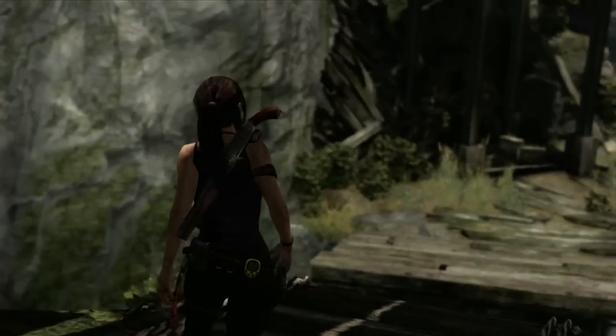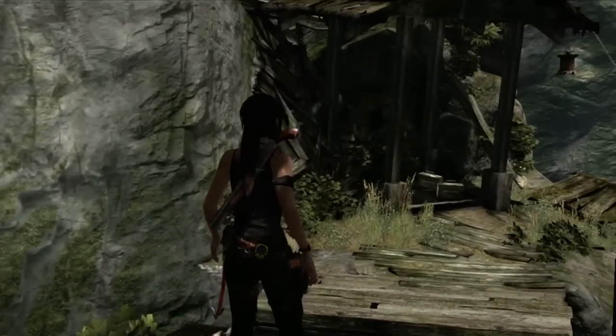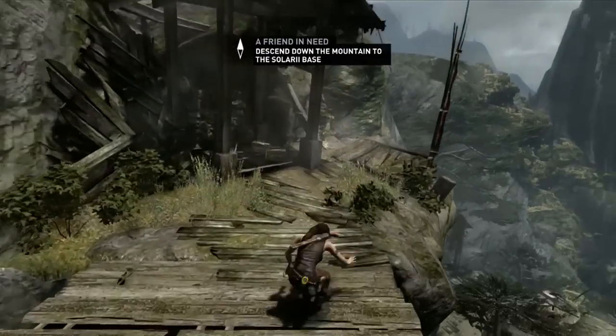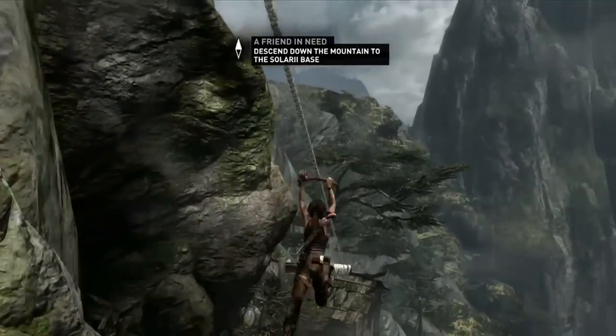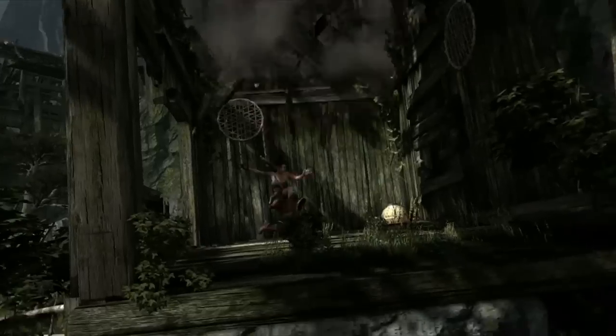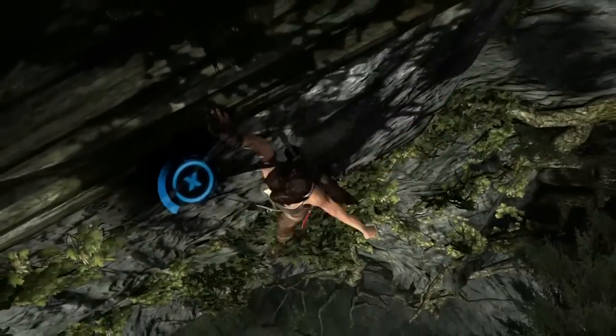We can see that Lara's friends, in particular Sam, is in trouble. She has a very clear goal now which is to make her way to the scavenger fortress where Sam is being held. She knows that's down at the bottom of the mountain and she's going to find a way down.